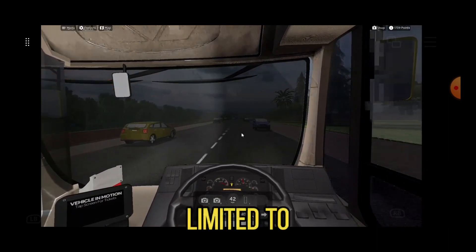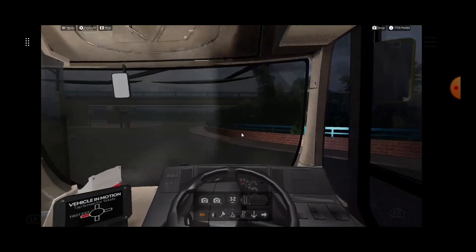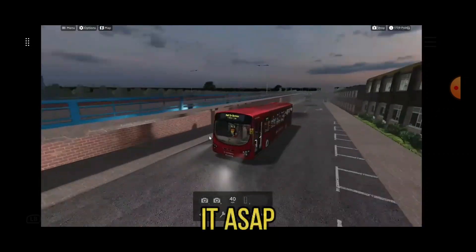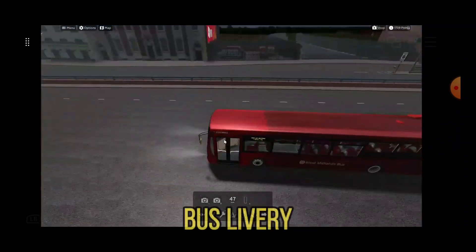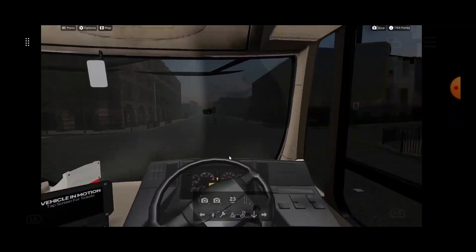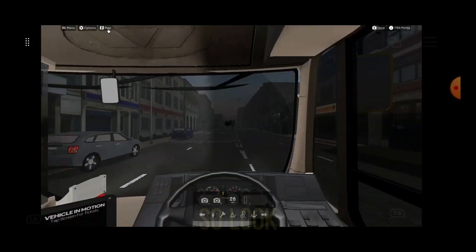This bus is limited to about 47 miles per hour — yep, 47 — so it is a bit slow. I would be driving ASAP. If we get the right street livery in here, I don't care if it's a West Midlands bus livery or a Diamond Bus livery — I just don't care.